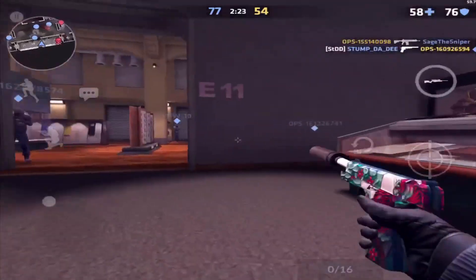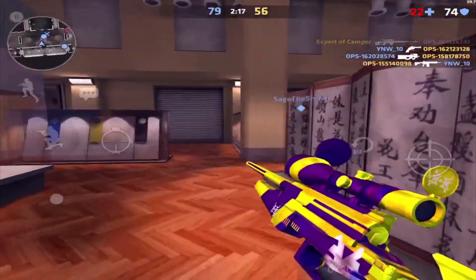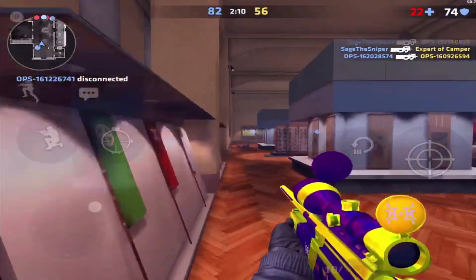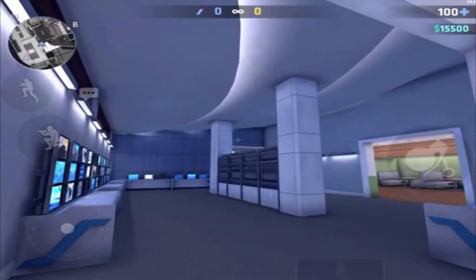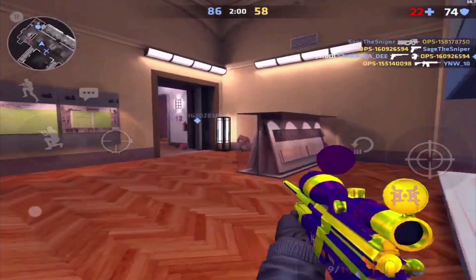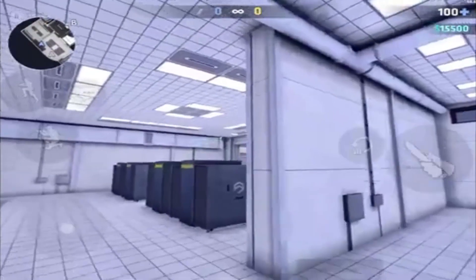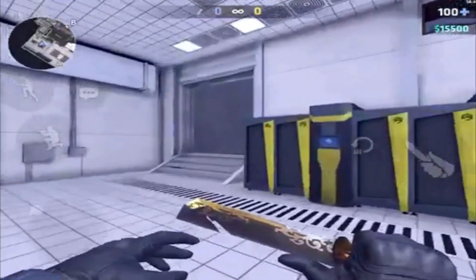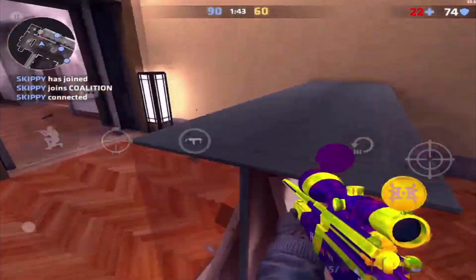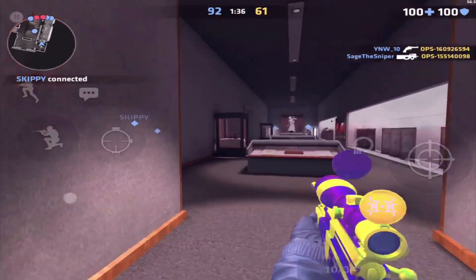And those are all the smokes and flashes for the breach. Now let's get into the coalition side of things. To delay the push to A site, there are two things you can do — you can either flash from Intel or you can smoke from servers. To throw the flash from Intel, stand next to the trash can, aim above the center consoles at the first cross on the left above the door, then jump throw. To throw the smoke from servers, stand in the middle of the big server, look at the corner of the door frame leading into L, and jump throw. To delay the push to B site, you can do one of four things: a running jump throw with a flash in mid, a smoke for B-long entrance, a smoke to block mid entrance, or a smoke flash combo for B-long.